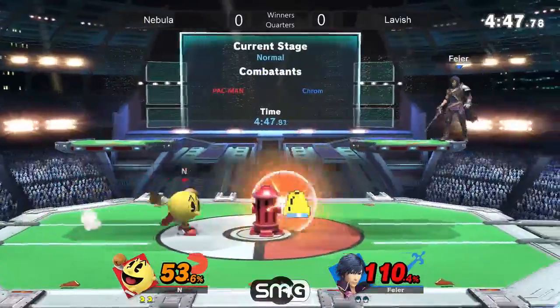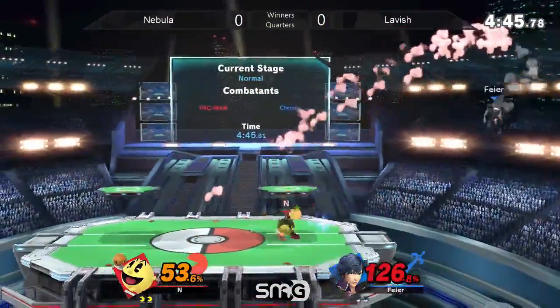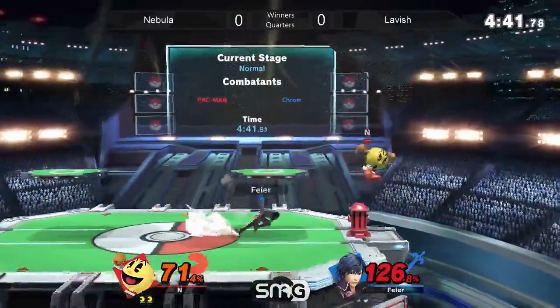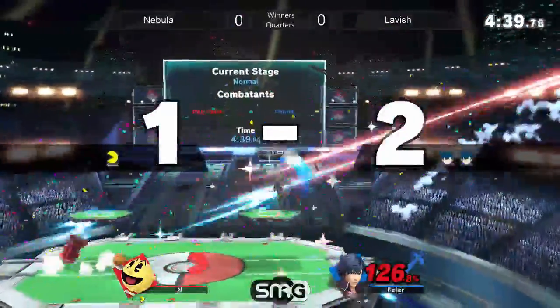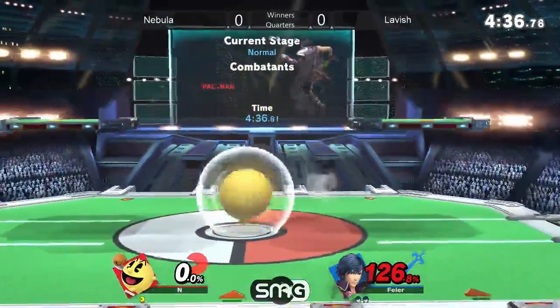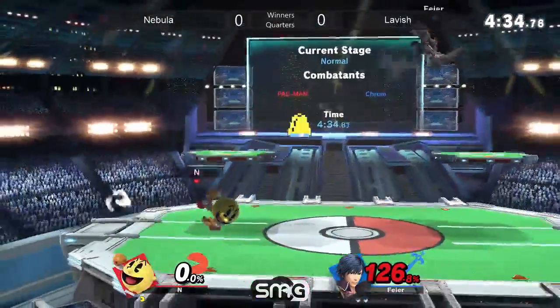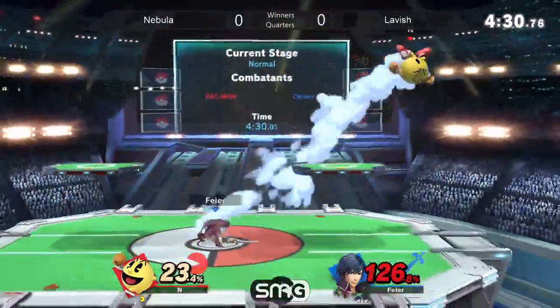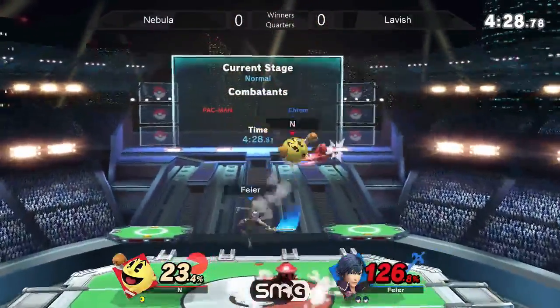Yeah, he's downloading a little bit. Right now, though, approaching a little too unsafe. Pac-Man likes to use that double through the Hydrant extended hitbox shenanigans. He likes to do that double attack on short hop. He's starting to call it out a little bit — there it was again. Very nice.